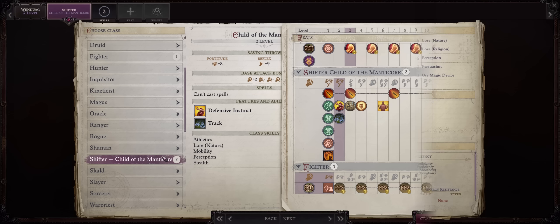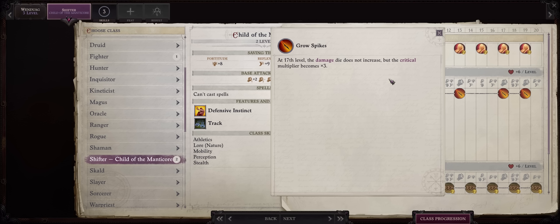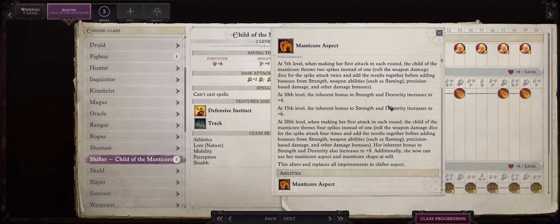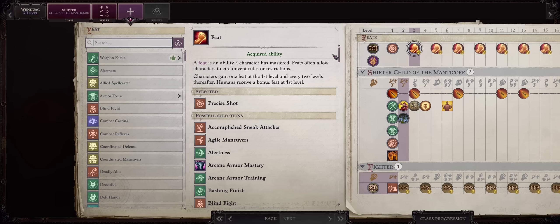Now, we'll be keeping Wendwag as a Child of the Manticore until around level 18 or so, because it's when she'll get the last really good Manticore ability to increase the critical damage multiplier of her spikes. Sure, the capstone ability at level 20 is amazing too, but we can't get it with one level into fighter. If you're respeccing her from zero, I would just keep her as a full Child of Manticore. For her level 3 feat, you have two choices.